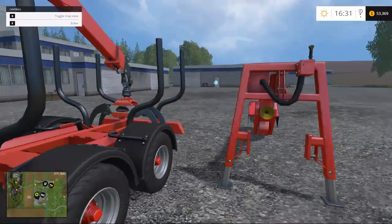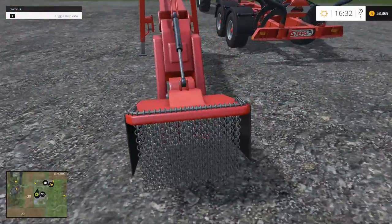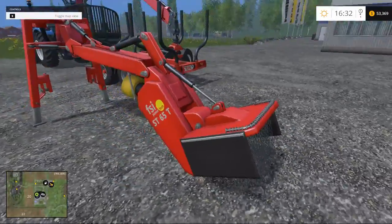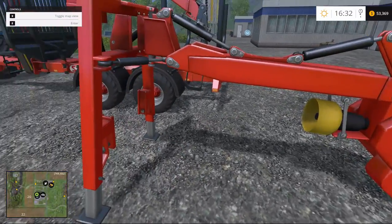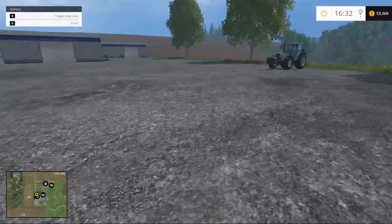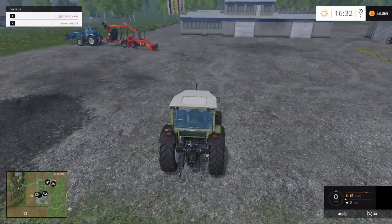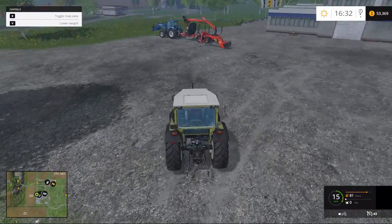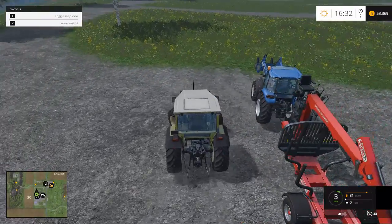Here's our log loader and trailer, and here we have our stump grinder. You can't really see much with those chains in there but it's got a big grinding cutting wheel down in the center that runs off the PTO - we can just hook her up to our tractor and be happy. So let's whip on over there and do just that.